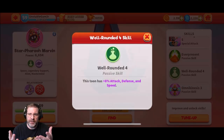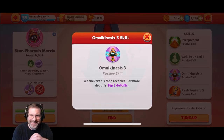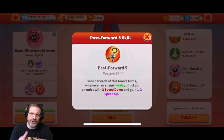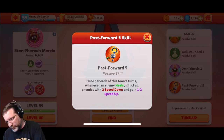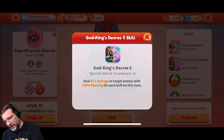Well rounded. His passive also gains defense, attack, and speed. And then Omnikinesis — whenever this toon receives one or more debuffs, flip two of those debuffs. That does improve; I think it flips four once you max it out. Then, once per each of this toon's turns, whenever an enemy heals, inflict all enemies with two speed down and gain one to two speed ups. Really cool kit, and what really comes into play is the 471 ability — you deal damage and plus 10% piercing for each buff on this toon, so it's going to chew through defense.